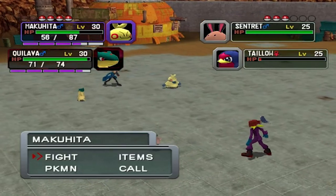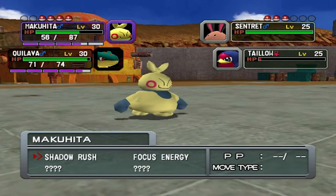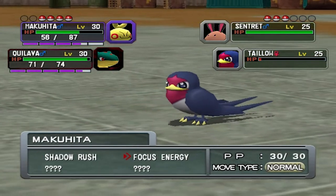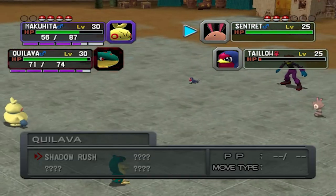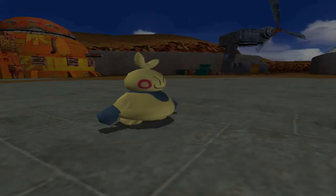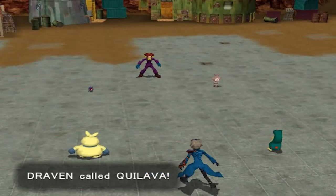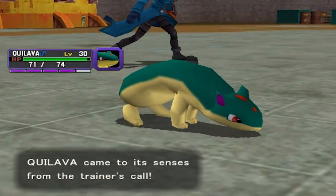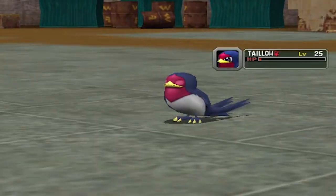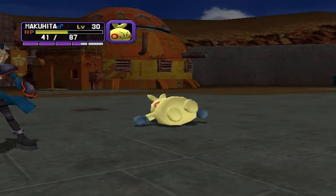We're in Hyper Mode right here, so let's go ahead and use Shadow Rush. As you can see, we lowered one gauge. Makuhita has finally learned one more move — Focus Energy. We're going with Call on Quilava. Come on, wake up. There we go — it came to its senses. Here comes a Quick Attack, and Taylo is kicking some butt right now. I don't know why I went with Focus Energy — probably wanted to get a critical hit.